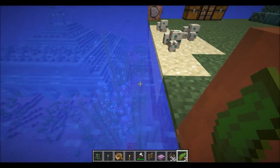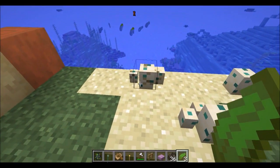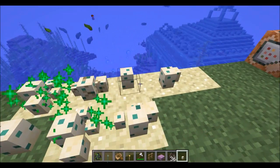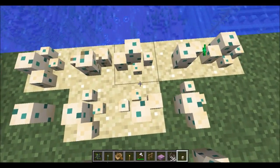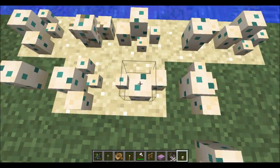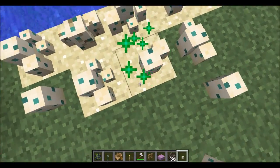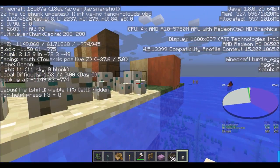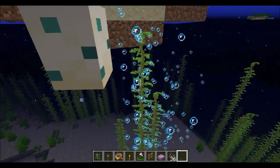Kelp can only be placed two blocks below the water surface — you cannot place it above that. In the 20 minutes of recording the eggs have not hatched — they seem to take forever. I don't know how to speed it up. You can stomp on them like the monster that you are, but yeah, they do seem a bit weird. They seem to be a bit bugged. I'm not quite sure how long it takes for them to hatch.